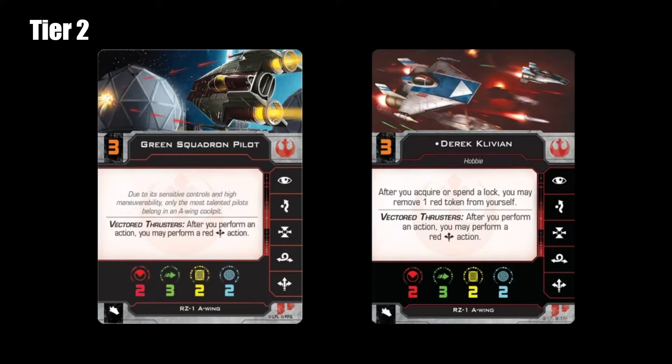Next we have Hobby. I love Hobby a lot because he's an original Rogue Squadron character from the books, novels, and other media from the good old days of 90s Star Wars. He was in Rebels, and I really like his ability to remove a one red token as opposed to just a stress token. But getting a target lock on him as opposed to other tokens hurts a little bit. Being on Initiative 3, I would rather take green tokens like Focus or Evade than take a target lock token.